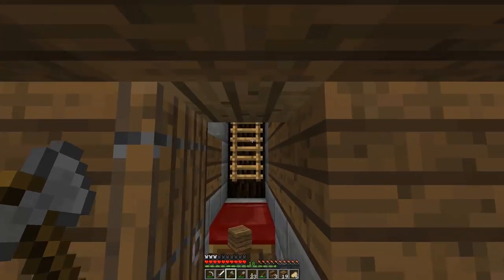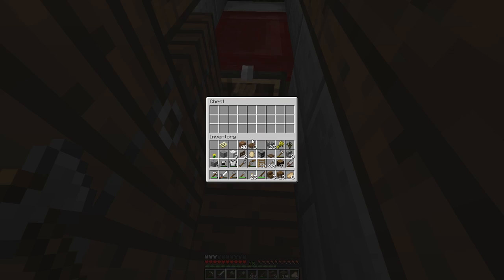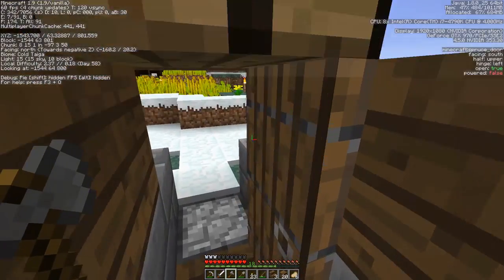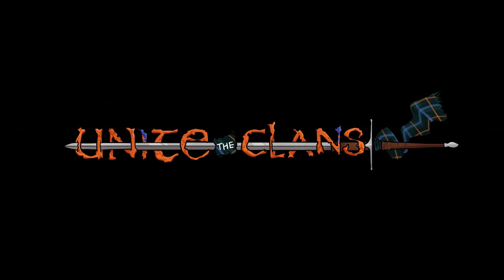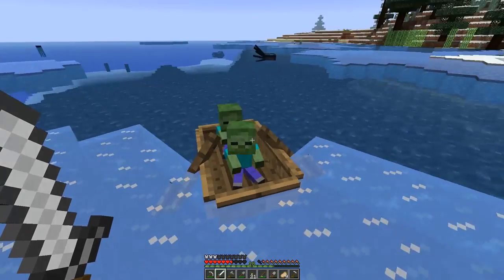Oh, stove hidden right there. Oh, workbench hidden right there. Oh, this hidden right there. And meanwhile, none of that affects your actual ability to get in, open and close the door, sleep in the bed, climb the ladder, all that stuff. Wow, Minecraft 1.9 is cool.